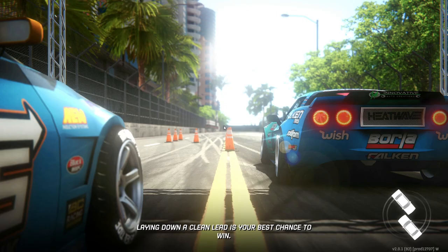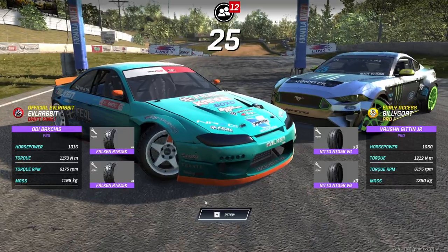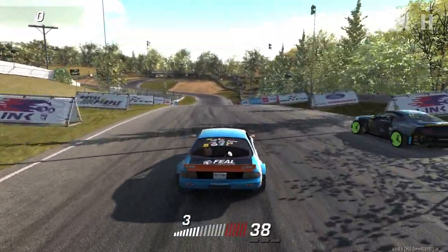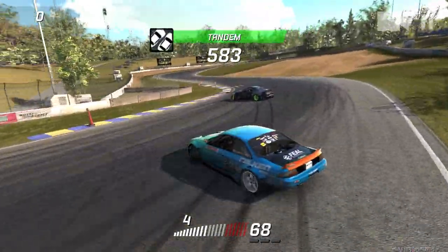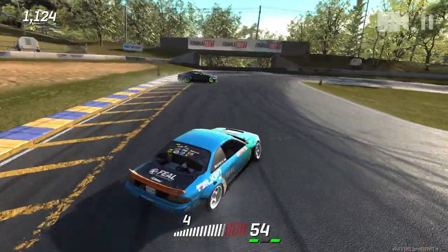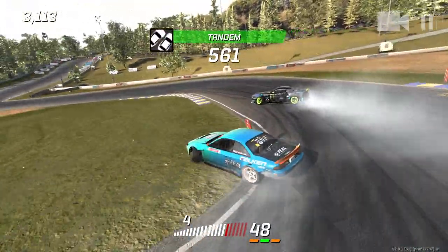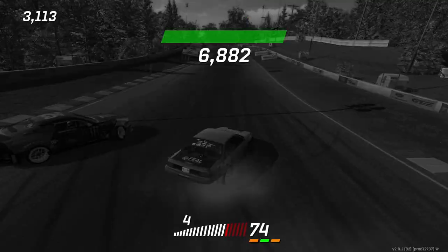We just need to go full send with the car and hopefully not hit Vaughn or impede on him on entry, because the lead car does have the right of way. I'm just getting left by the Mustang — the Mustangs are extremely fast in real life too. I am getting left behind by Vaughn's Mustang here on Road Atlanta in OD's car, so we may have to switch up to Matt Fields' car.